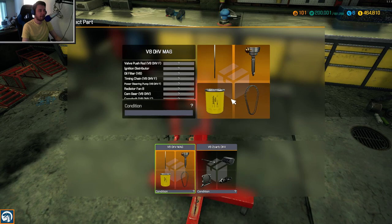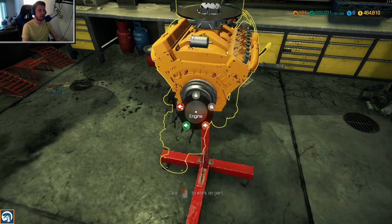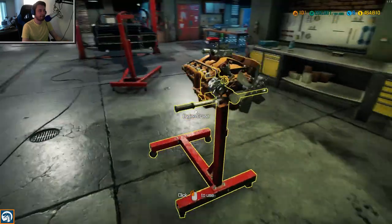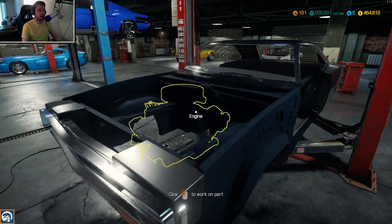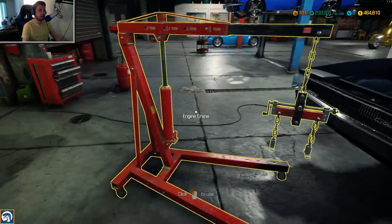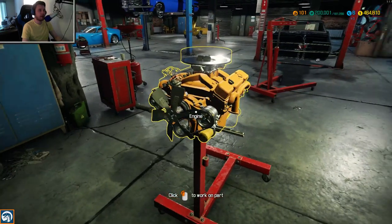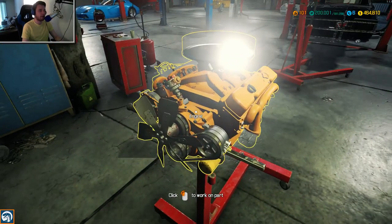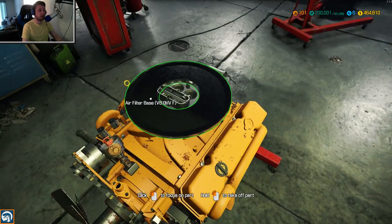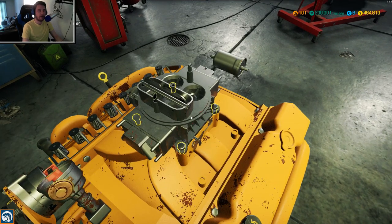The OHV MAG is what we're looking for - oh, nice and orange, that's pretty! In order to paint this car we have to put all the tires and everything back on. We need to first repair a lot of parts and also buy a lot of parts. We're now going to disassemble the engine to see if there are any problems with the pistons. We're doing a full rebuild - everything must go.